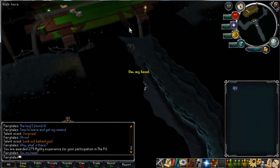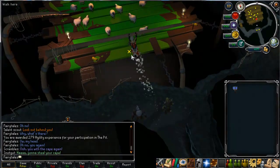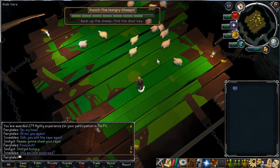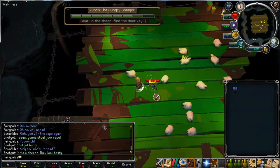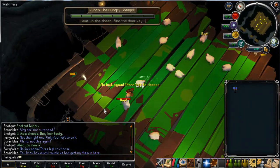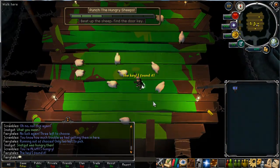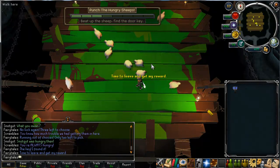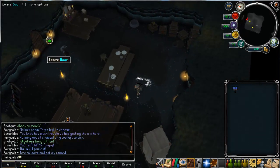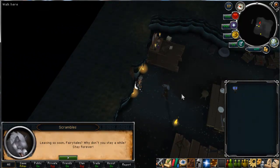I'm back in the cavern again, and this time we've got Punch the Hungry Sheiks. This game is exactly the same as the crate one — it's literally no different, it's based on luck completely. I think there are 16 sheiks if you count them. One of them's got a key and you've got to punch them, which is quite mean — it's only a sheep. But eventually, hopefully, I'll get the key again. Two left — and I've done it again! Three out of three! The worst ones to win and I got them in one go.